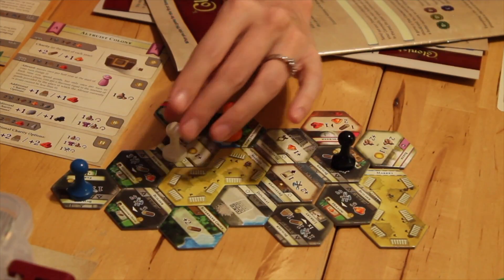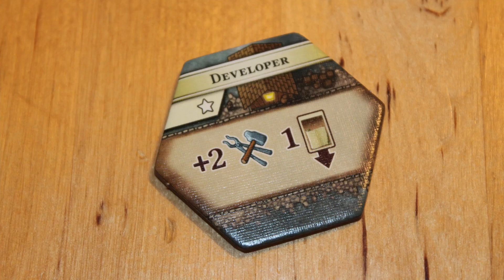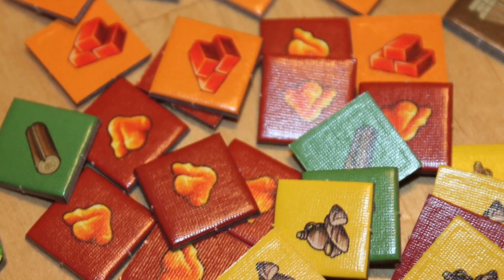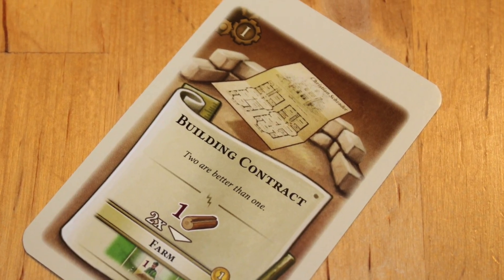When you move onto a hex you have to do what it says — you have to take the action. Some actions simply give you resources, which sounds great, but you have limited storage and may need to build more. Using resources and spending items you may gain wood, clay, food — there are a lot of different kinds of resources in this game.